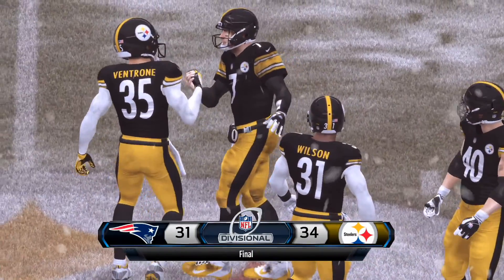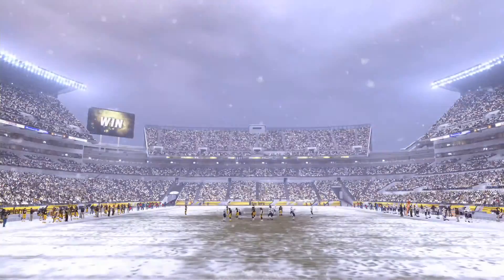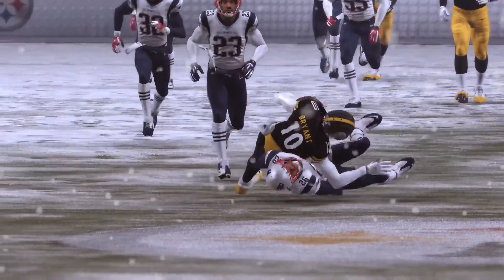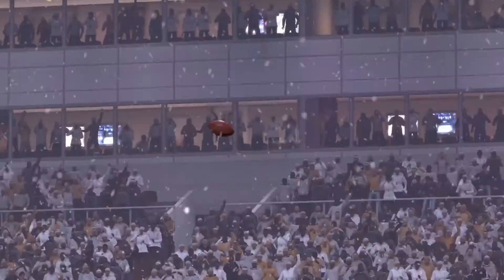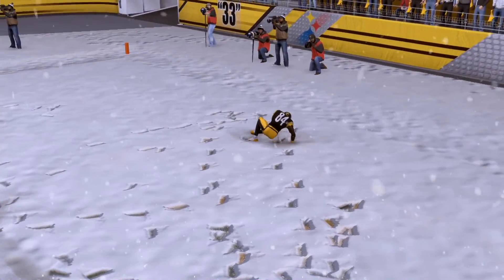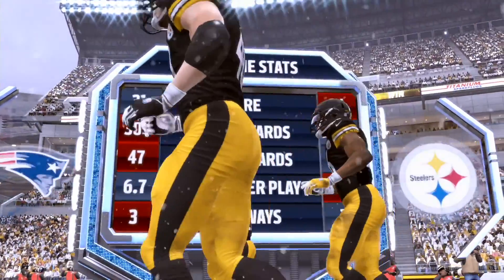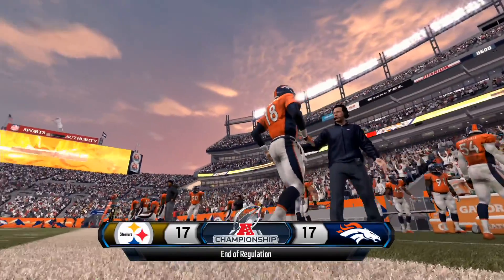Defense feels a little bit different this year. Instead of holding X to dive at someone, you have to get within the vicinity of the guy and hold A or tap A, and your guy will automatically try to tackle him. It's something I'm not used to — I'm used to either using the right analog stick for a big hit or holding X to dive. Having to hold A instead means I'm letting guys get an extra five or ten yards while I'm trying to figure out what button to press. You will obviously automatically tackle the guy if you're right next to him. I just got the game so I don't really know the full controls yet — I didn't take the time to go through the tutorials, though I should have. I only went through the offensive guidelines while the game was downloading.